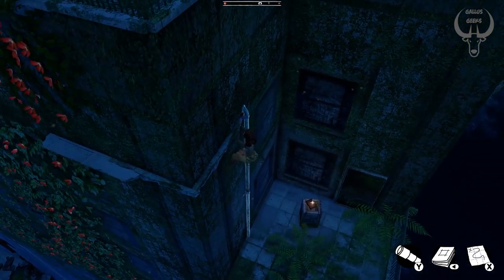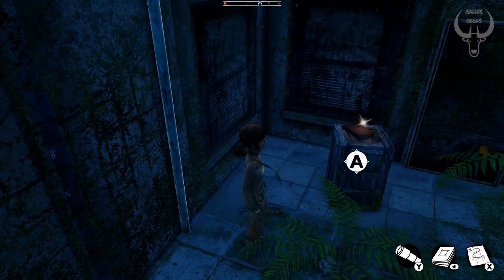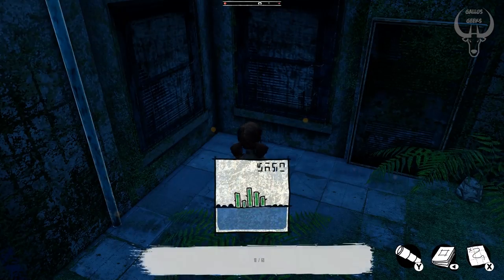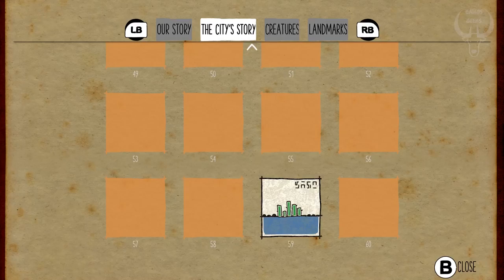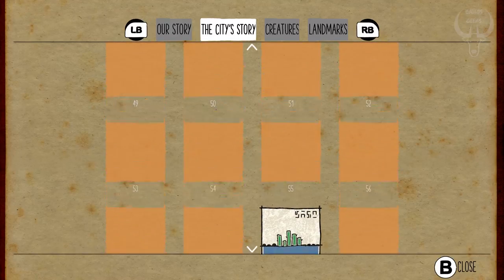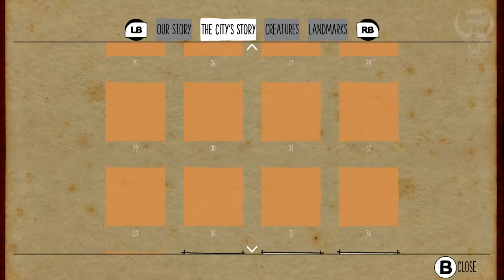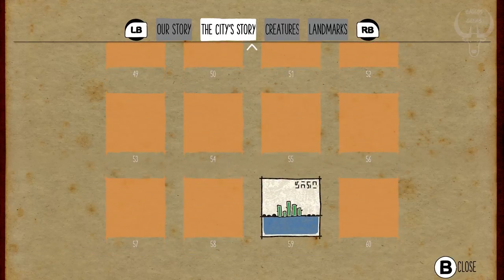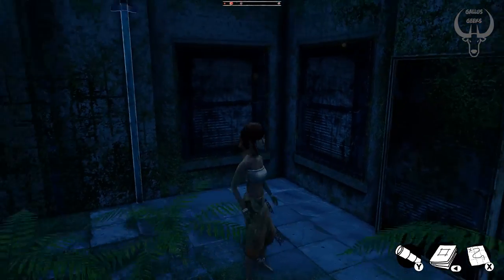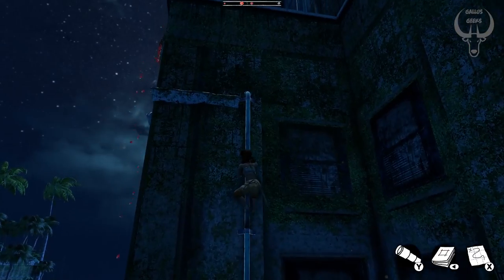Where did it go? Is it leaving the story of the city behind? Things appear to be growing from the sea — or are they skyscrapers, maybe, covered in plant life? Continue on our quest for crates.